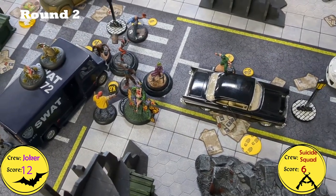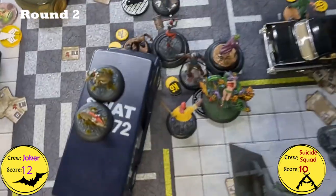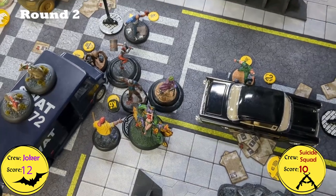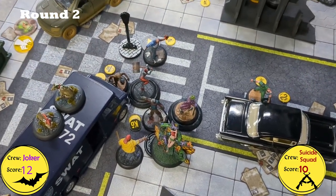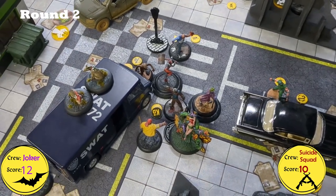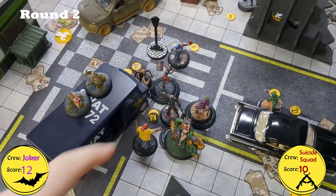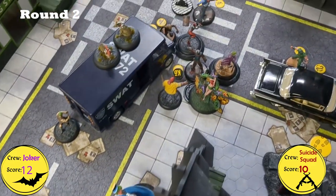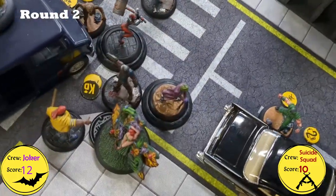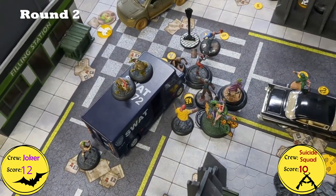Coming back at the top of Round 2. At end of last round, Interrogation Mission and Taking the Lead were both scored by the Suicide Squad. Everyone took blood from Poison rolls except Deadshot, who managed to wake up. Psychopaths was played by the Joker crew, and Taking the Lead by the Suicide Squad. Two models didn't have Blast counters, so two Bombs went into my deck. For Audacity, Joker assigned to Harley and Mad Hatter. For Suicide Squad: TDK, Deathstroke, Poison Ivy, and Cheshire all got Audacity. Joker crew won the roll to go first.